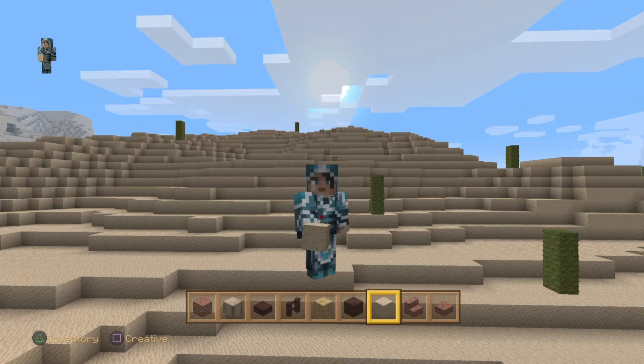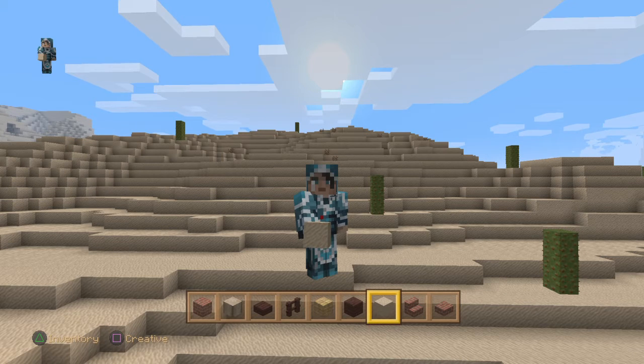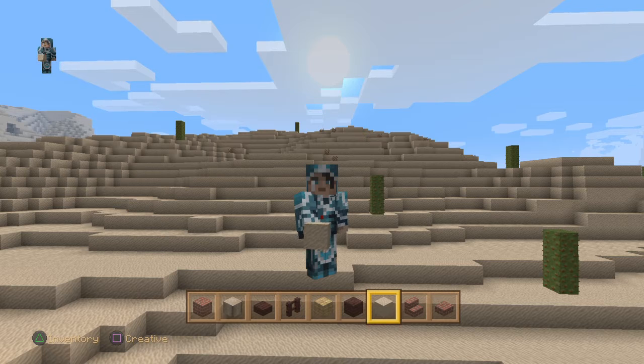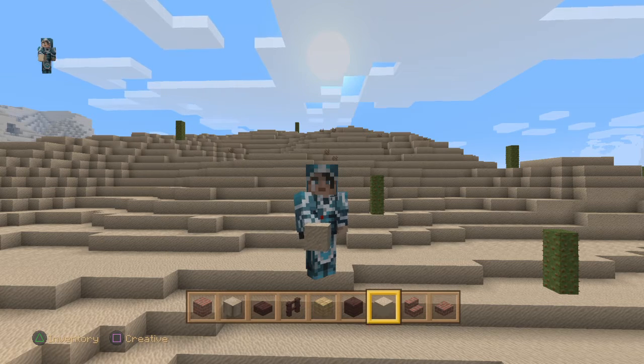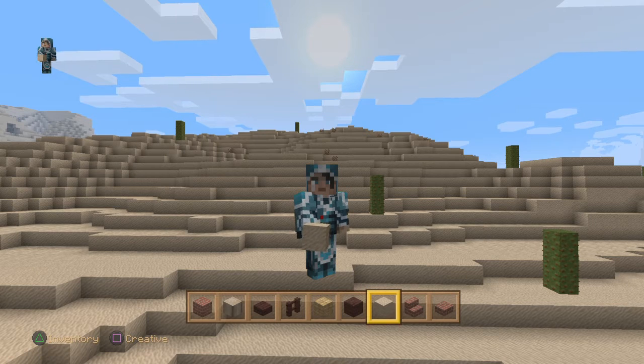Anyway, we're back for part seven and in today's video we're going to be building a western saloon bar, which I have put off for a long long time because I didn't have a clue how I was going to build one until I've seen that the town has been growing. So today we are going to be building a western saloon bar. I have already made a start and you'll see what I've done so far and I'm quite happy with what I've done.